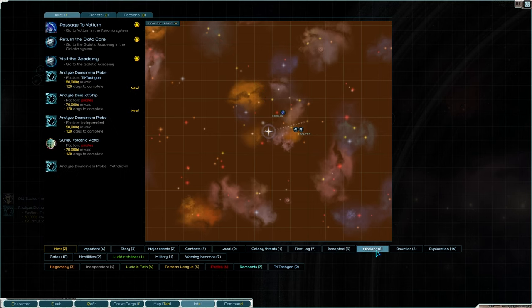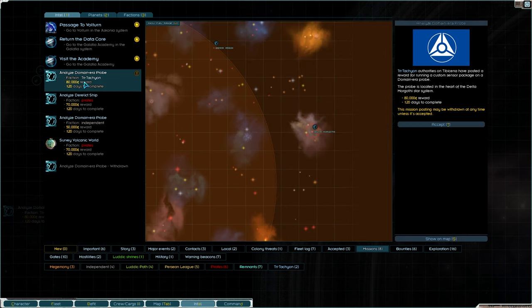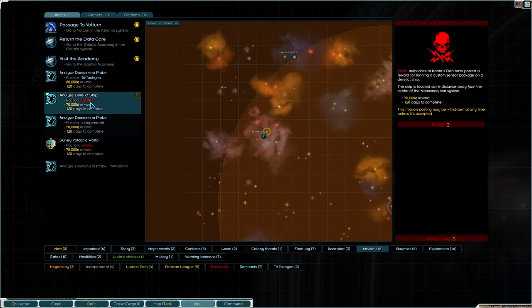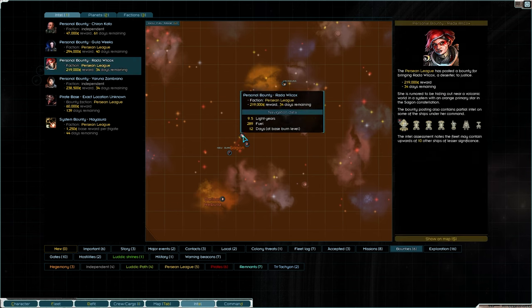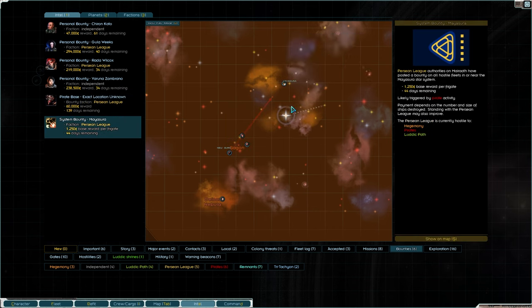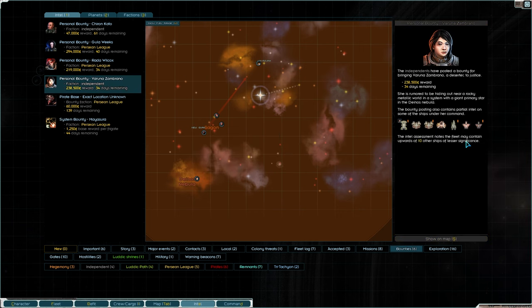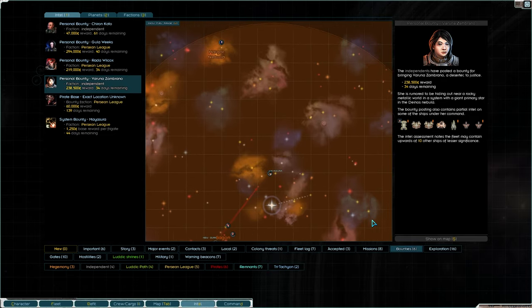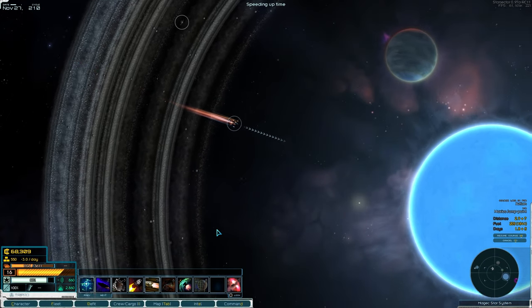Any missions? Oh yeah - derelict is all the way out there, or 50,000 there - that's too far. Derelict ship - that's for the pirates, a wee way away. Any bounties that are close? There's a pirate base there and a system bounty - pirate activity. Could try and take on some pirates or destroy that. We'll head over to get some supplies first.